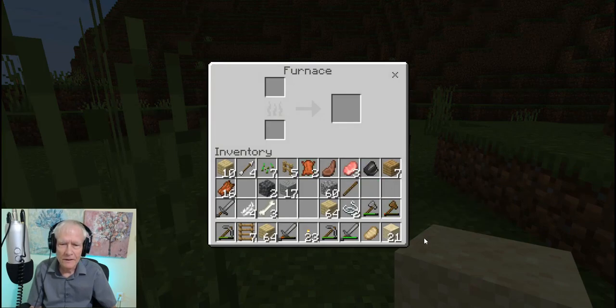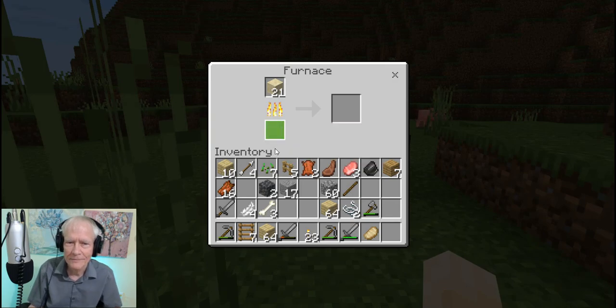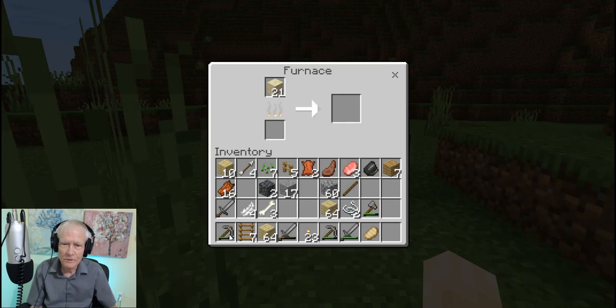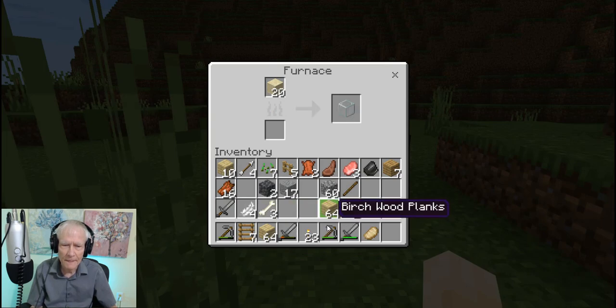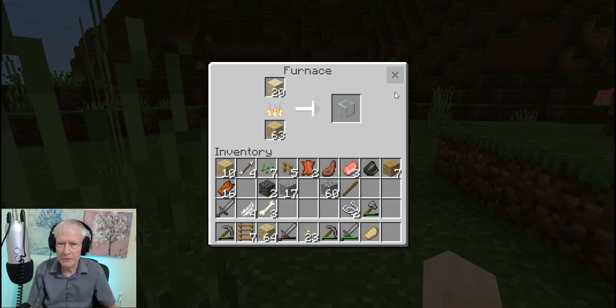I need to find — there's my sand — and put that up there. I'm going to burn some... do I have any excess wood that I don't need? I don't think so. Here's a wooden axe, let it burn. I think I need about six pieces of glass to make 16 window panes, something like that. Put some of this birch wood up there, and I'll let that be burning for just a little bit.